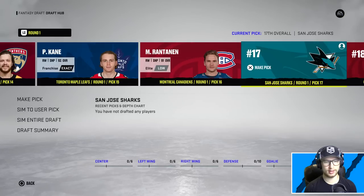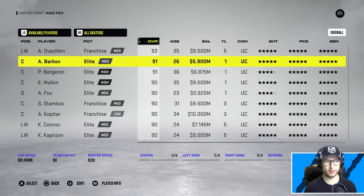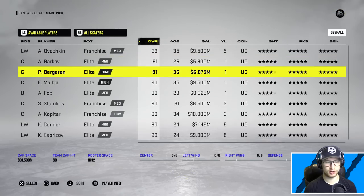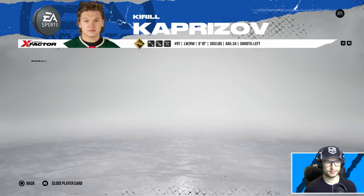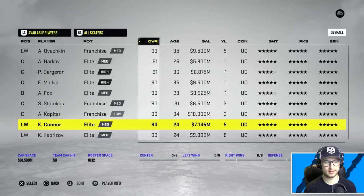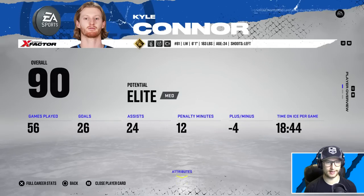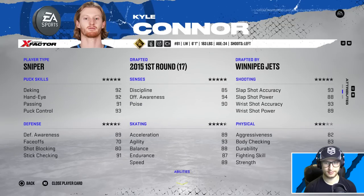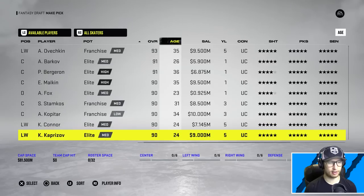Ovechkin is right-handed, but we can get Barkov - he does in fact shoot left. What about Kirill the Thrill? He is making nine million though. Kyle Connor - that guy is sick, he's so good. It's basically the same player: both 24, both 90 overall, both medium elite, except one's making about two million less. Shooting categories are both five star. I'm gonna go with Kyle Connor.